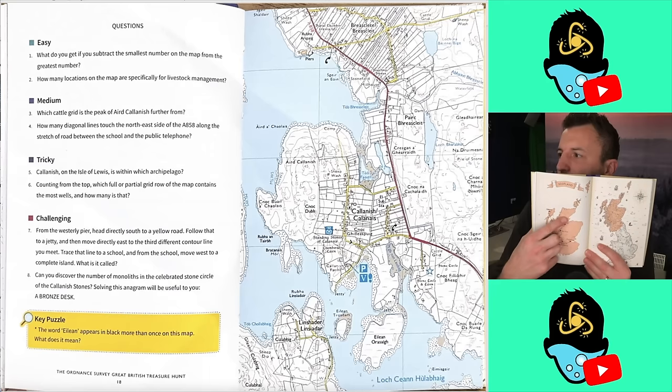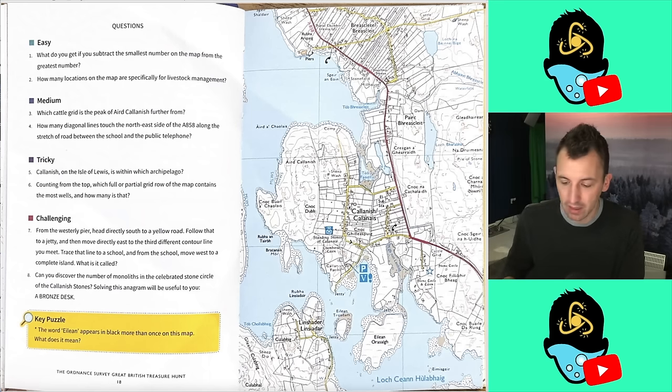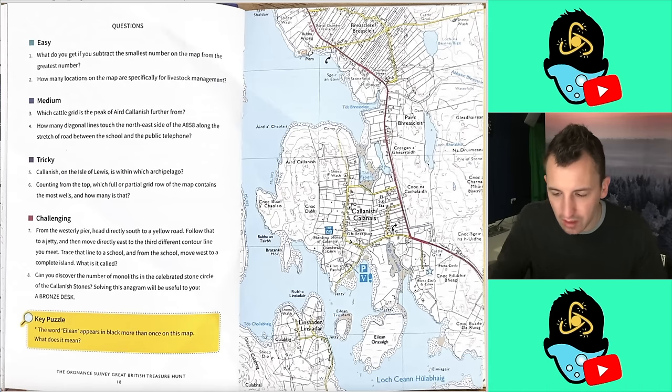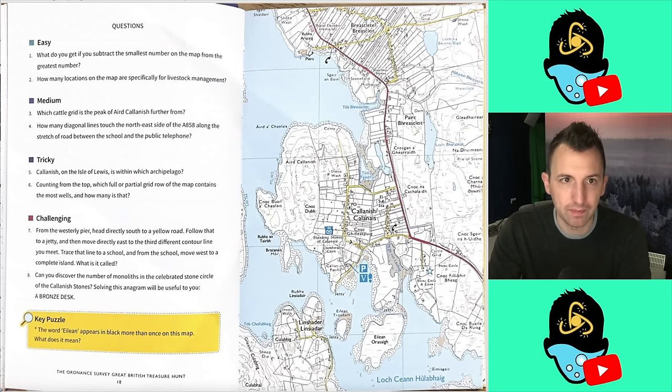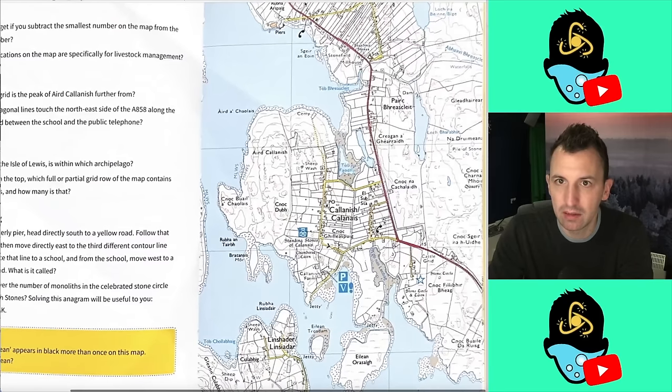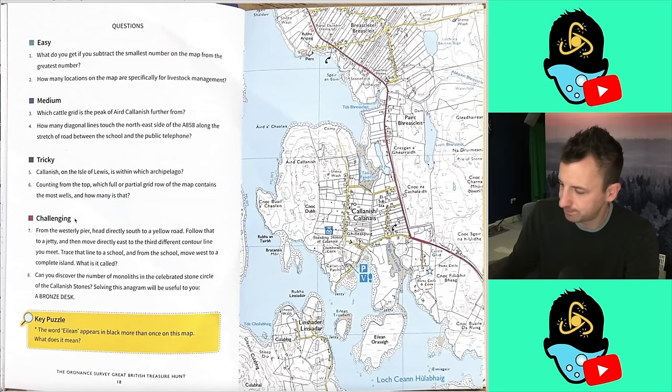I've read the first page that precedes this puzzle — it's just a little bit of backstory on Kalanish, and this is where we're starting, the town of Kalanish in Scotland. You can see that we're starting up here in Kalanish and working our way down into lower parts of Scotland and then into England. I've not looked at the questions at all, so I've got no idea what's coming. I do know a little bit about Ordnance Survey maps already so I know what some of the icons mean. Let's get this one underway.